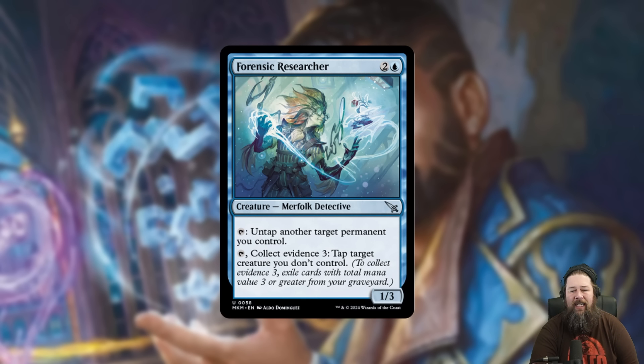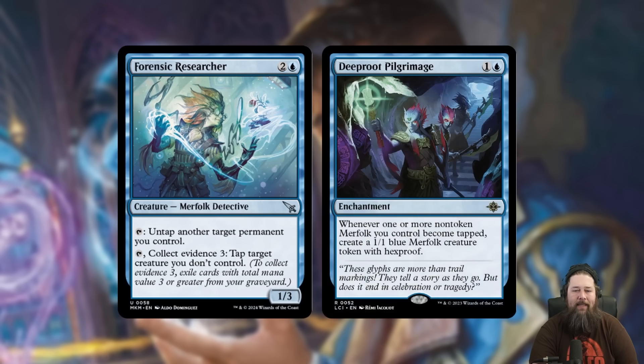We also got Forensic Researcher, worth mentioning for one specific reason. It's a 3-mana 1/3 Merfolk Detective. You can tap it to untap another target permanent you control, and also tap it and collect evidence 3 to tap a creature you don't control. The reason this card is notable is it allows for a new infinite combo in Standard with Deep Root Pilgrimage. Deep Root Pilgrimage says whenever one or more non-token Merfolk you control become tapped, you make a 1/1 blue Hexproof Merfolk creature. So if you can get two Forensic Researchers on the battlefield — either naturally or by playing one and cloning one — you can use them to tap and untap each other back and forth, making a Hexproof Merfolk every time. You essentially get infinite Merfolk tokens and they all have Hexproof. It's probably more of an against-the-odds deck than a competitive thing — you need two Forensic Researchers and it's really a 3-card combo with Pilgrimage — but it might be a nice boost of power for Merfolk in Standard, or at worst a fun against-the-odds deck.